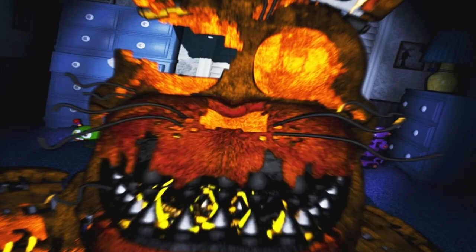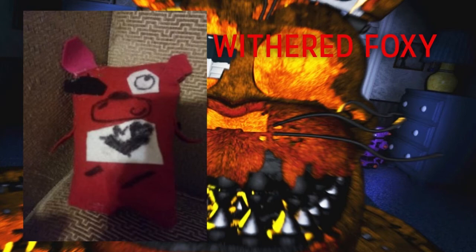Next up we have Withered Foxy — it's like a chibi version of him and it looks adorable. You got the tears all over the stomach, drew in the muzzle, got the eye patch, the torn ear on one side and a regular ear on the other, a little bit of tears, and tiny little hands for Withered Foxy. It's simple but sweet, and overall a good job.